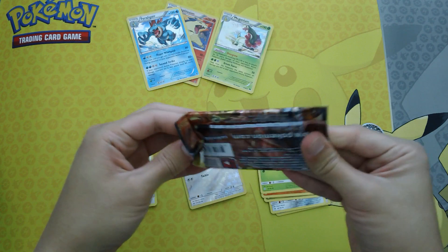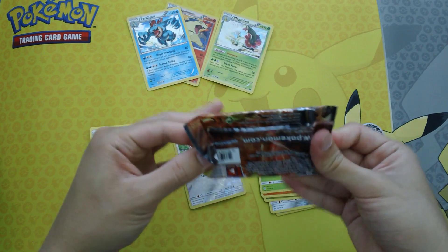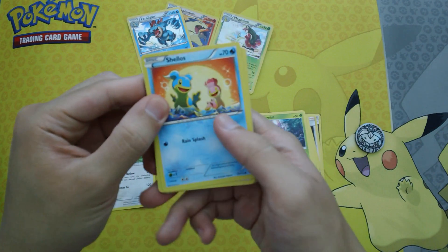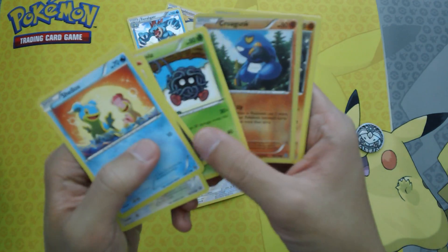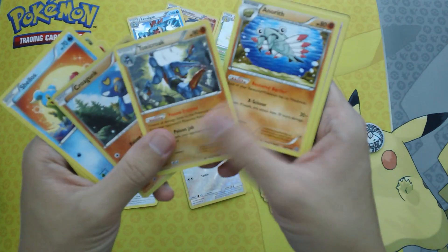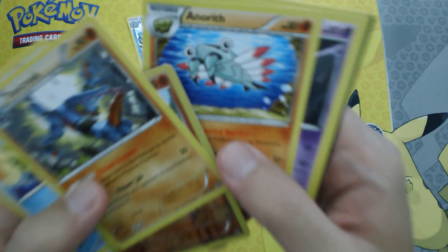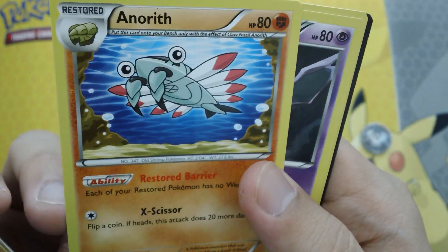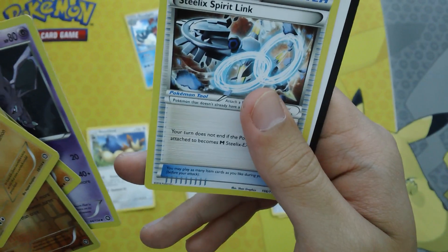Now the Steam Siege pack. Let's see — we have a Shellos, Rufflet, Chimchar, Dino, Tangela, Croagunk, a Reverse Holo Toxicroak. Nothing out of here either. We have a Ninetales, Nidorino, and a Steelix Spirit Link.